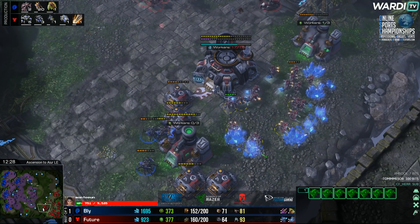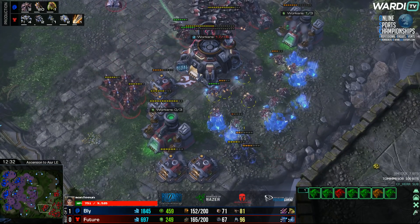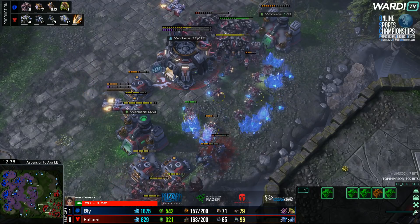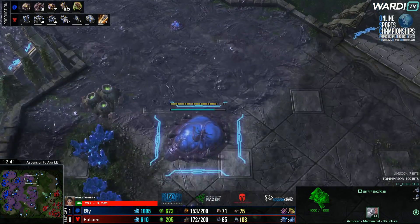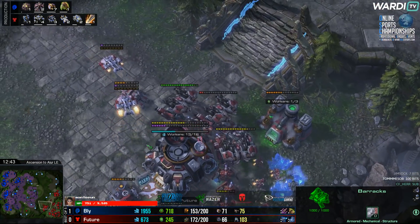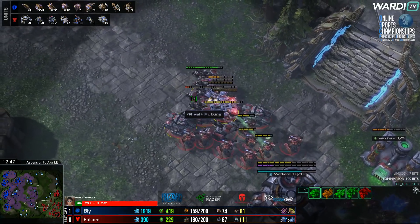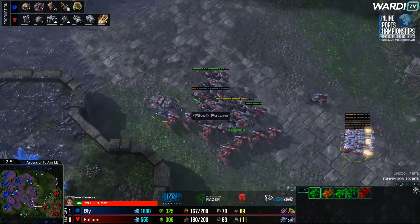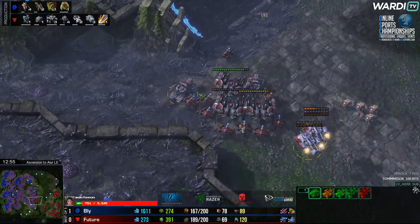Bly says enough's enough — dropping in as widowmines try to burrow beneath the broodlords. A couple go off, but there weren't that many widowmines to begin with. Future looks like he's going to be able to clean this up — the broods are going down, the thors have done a good job. Future cleans up this army. A few more roaches to the south side trying to break through the mineral line. SCVs taking a little bit of damage. Bly will have to spend his bank now to get his army back up and rolling. Good defense by Future against the initial wave of Broodlords.